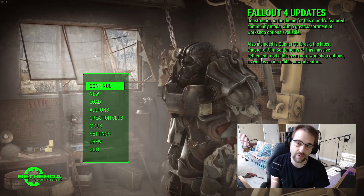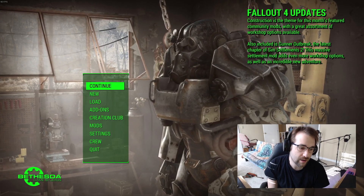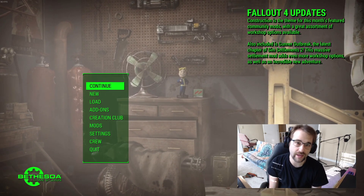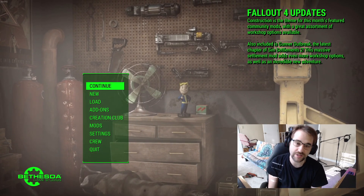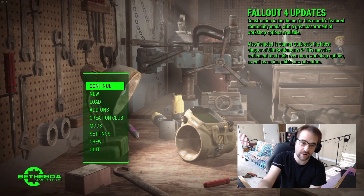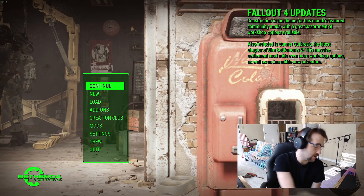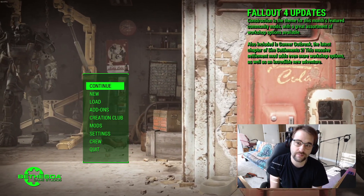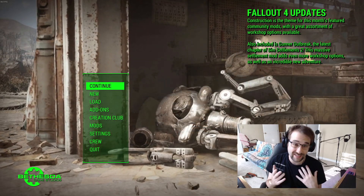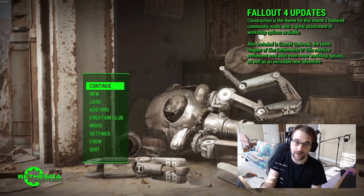I wanted to do a video today showing you how to fix up games in Proton and sort of show you what the troubleshooting process in Linux is going to look like if you decide to switch over and do your gaming in Linux. A lot of games work great out of the box and some don't. Fallout 4 is a good example of that. The game's performance is good, but out of the box there are some pretty significant issues including unresponsive menu items, missing audio, and significant stuttering and audio skipping in the game, which basically makes it unplayable. I'm going to demonstrate a fix and we're going to check the game out before and after.